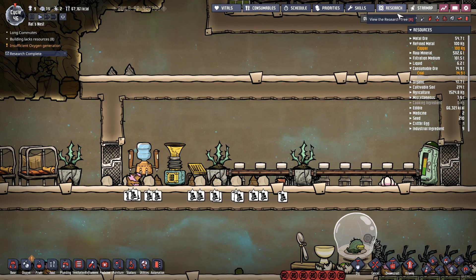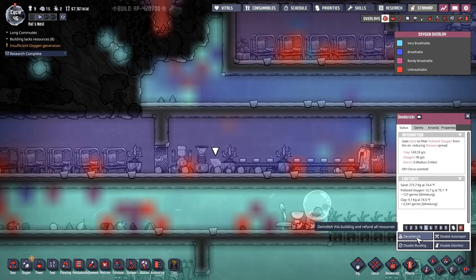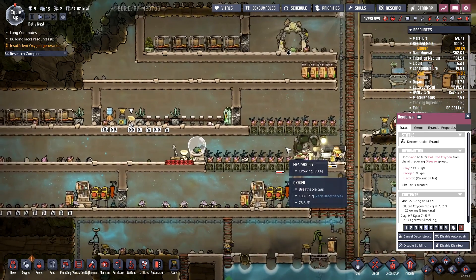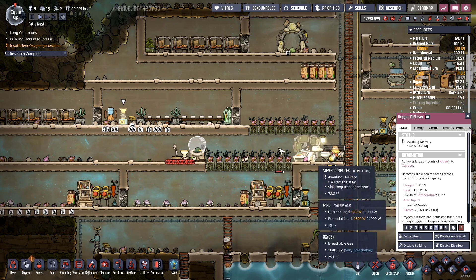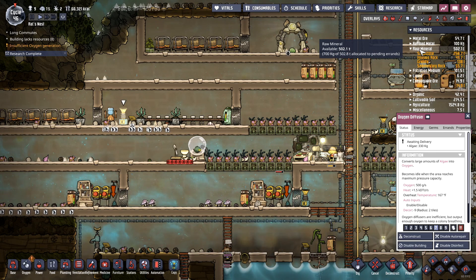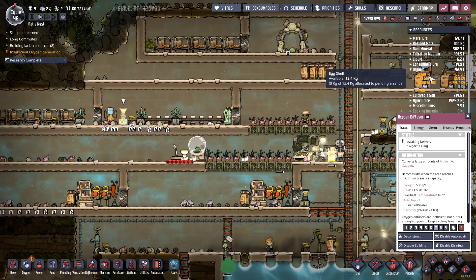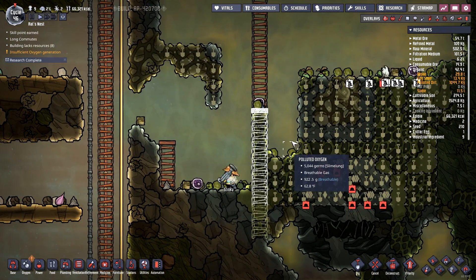Do we still need this deodorizer in here? I don't really have any need for that — I'm going to deconstruct that. I'll put another mess table in there. We definitely need this thing going — everybody needs to deliver some algae, for god's sake. I've got almost 30 tons of algae — someone can take the time to get the algae delivered.